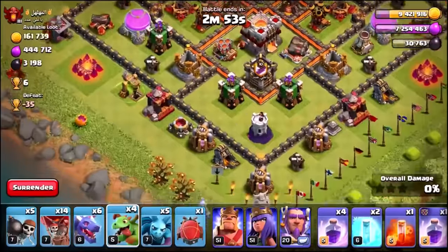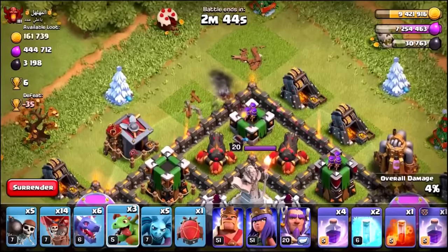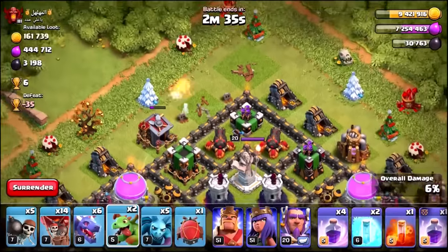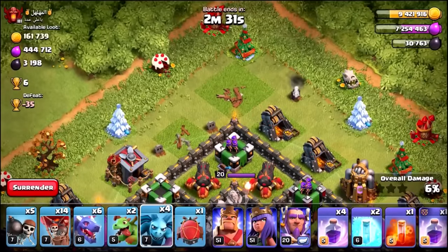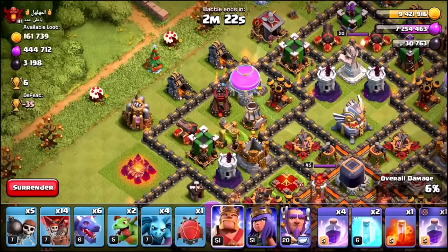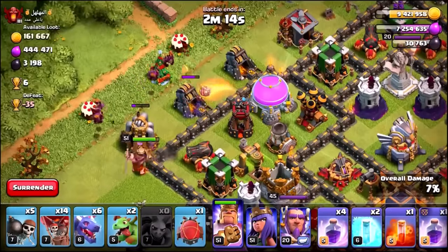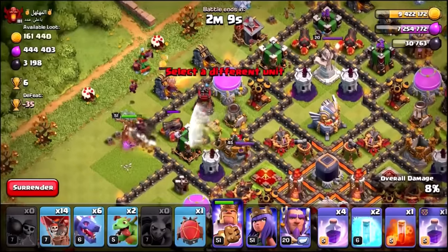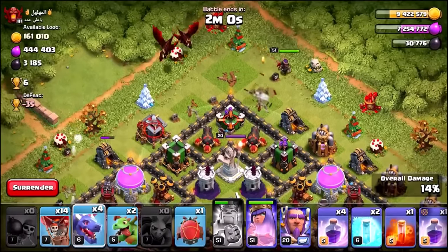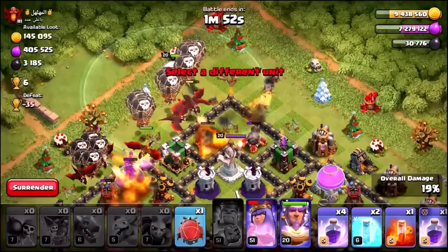We're going to start off with a Baby Dragon off the top, and another one off to this side as well. One Baby Dragon at the top isn't going to be able to take out that Archer Tower. This is actually a really tricky base, but we're going to go for it. We're going to make a funnel with the King — he's going to take out these buildings, and the Minions are going to clear those buildings too. I want this King to go in towards a cannon — perfect. There goes the King's ability. We're going to use the Queen over here, get the Dragons going in, Balloons coming in just behind the Dragons, Grand Warden is in, Baby Dragon's in behind. You want to send in the Battle Blimp right at the end.